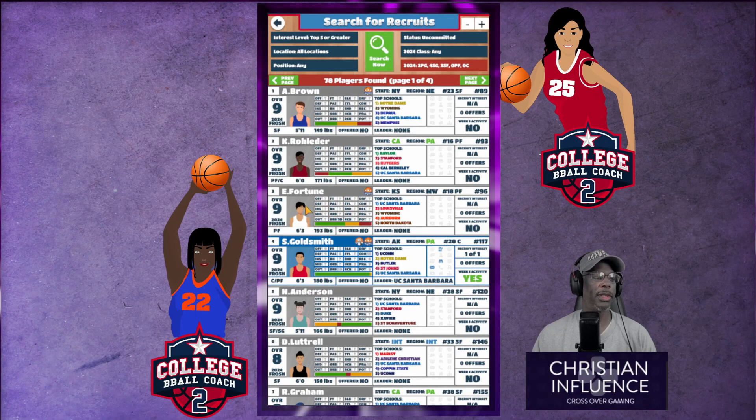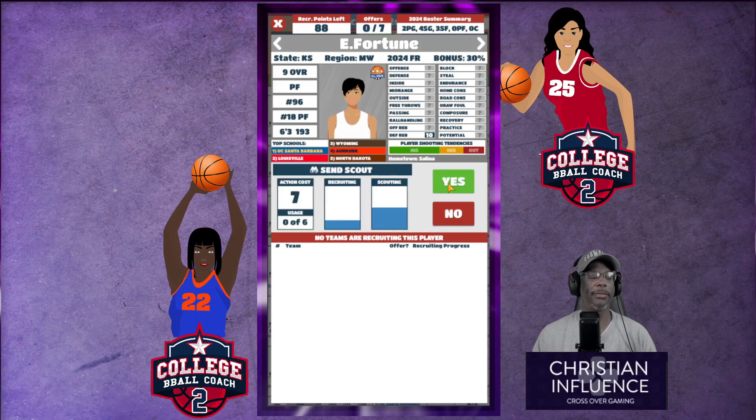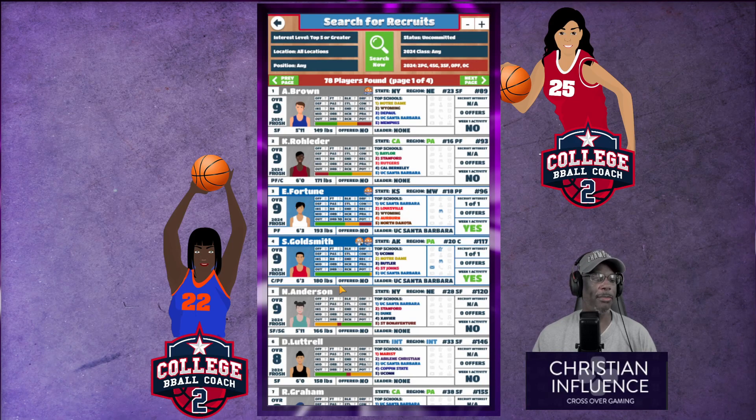Let's check E. Fortune out — she's top of our list and she has nice defensive rebounds, so let's send a scout. Practice six, potential seven — we're gonna hold off on her for now.